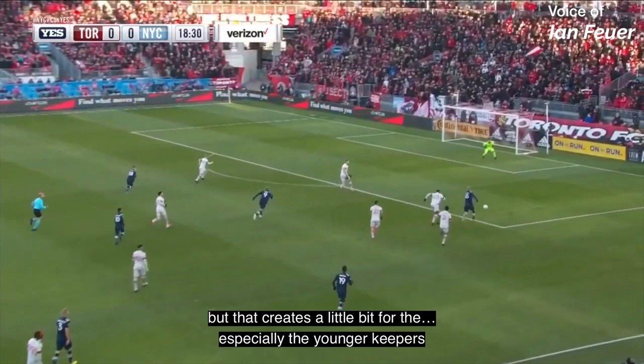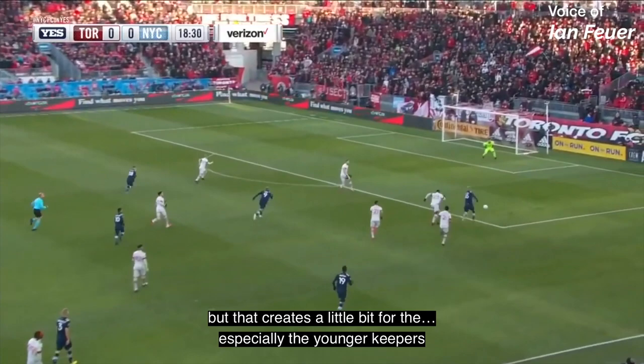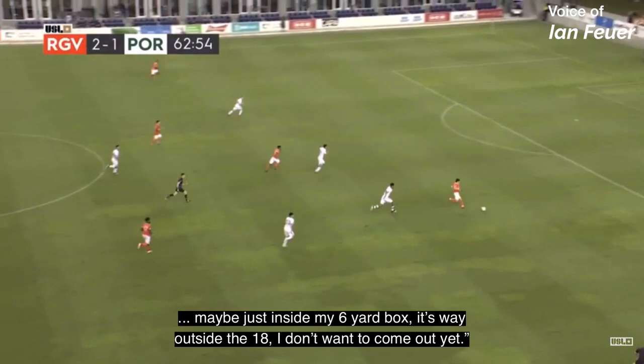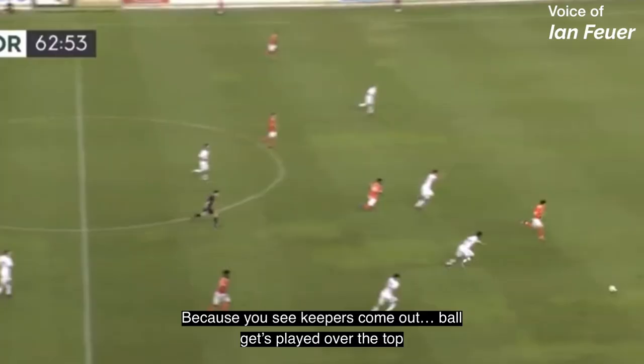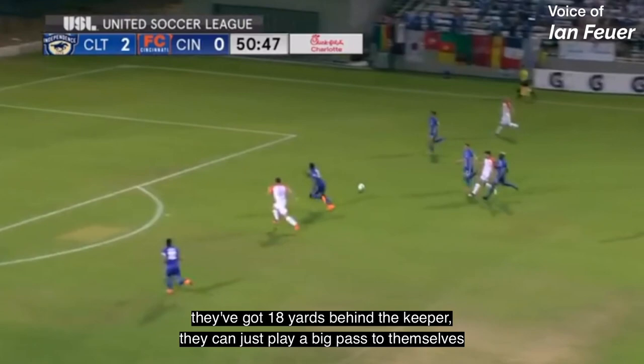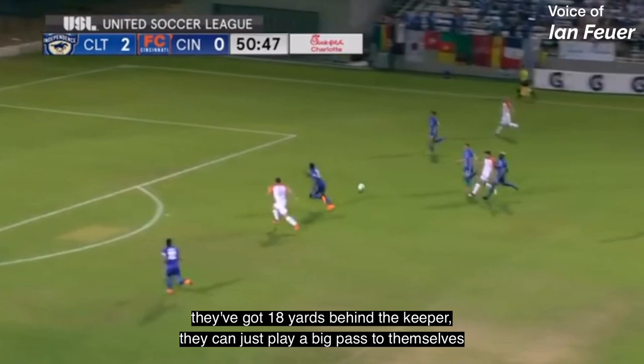There's way more into it than that, but this creates a framework — especially for younger keepers — they can immediately relate to. Zone 3: I've got to hold maybe just inside my 6-yard box. It's way outside the 18. You see keepers come out, the ball gets played over the top, the keeper's already on the 18, and now all the player has to do is dribble towards the keeper. They've got 18 yards behind the keeper — they can just play a big pass to themselves and tap it in. Once they start getting around the 18, then we can start getting to about 6 or 7 yards and see what they do.